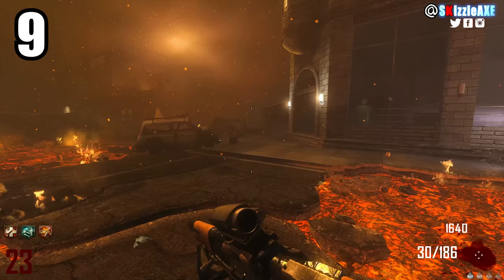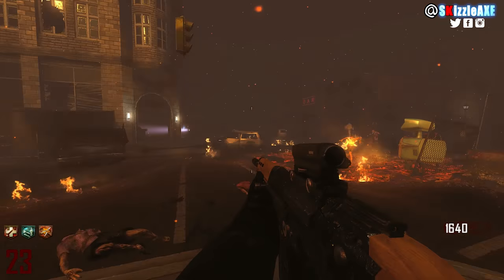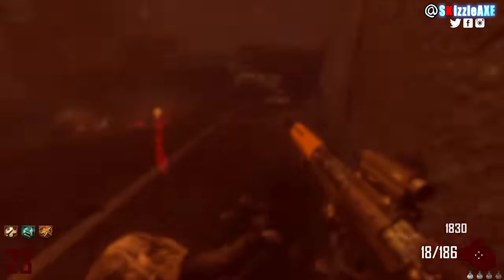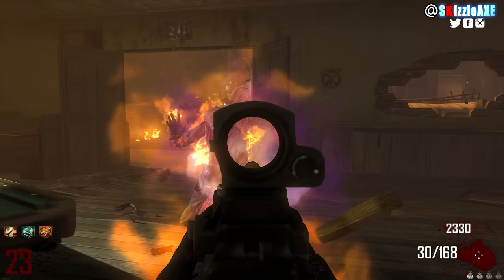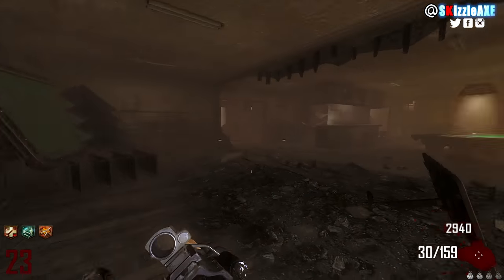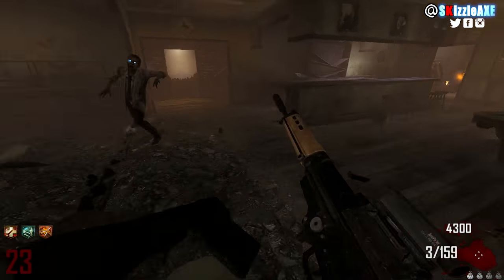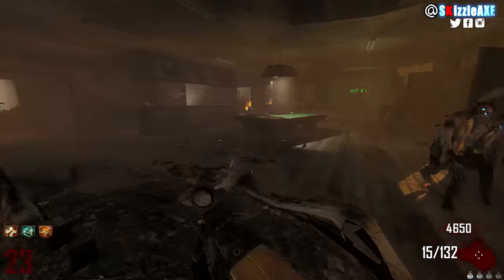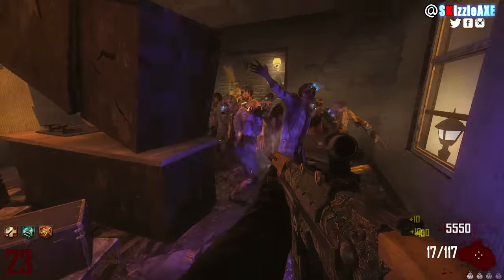Coming in at number 9 is the FAL, one of my favorite guns in all of Call of Duty Zombies, but noobs consider it a little bad. Noobs wouldn't delete their game for it — they'd just re-hit the box trying to get the Ray Gun. The FAL has 20 ammo in the mag and 180 in reserve. When you pack-a-punch it, it's called the WN with 30 in the mag and 360 in reserve. It's a semi-auto rifle that becomes a burst gun after PAP.